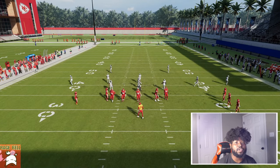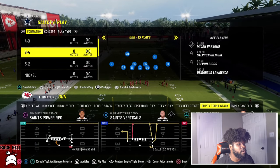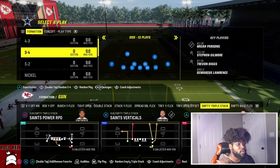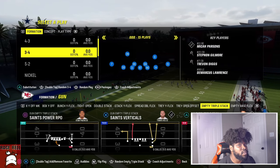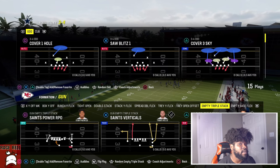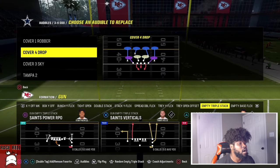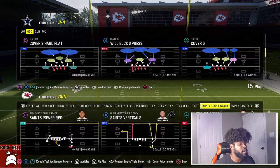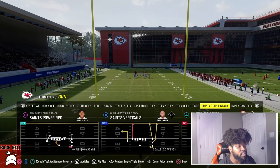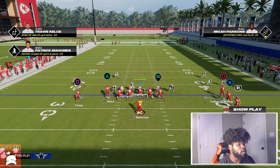I want to show you the same thing but speed it up a little bit versus a tight formation. If somebody wants to line up heavy — let's say you ran this play too much and now they're like 'let me go ahead and stack the box' — I'm going to put Cover 4 Drop in here and come out Pinch Bucko. So this is the RPO play versus all-out man coverage, and when we face all-out blitz we're going to have to throw R1.